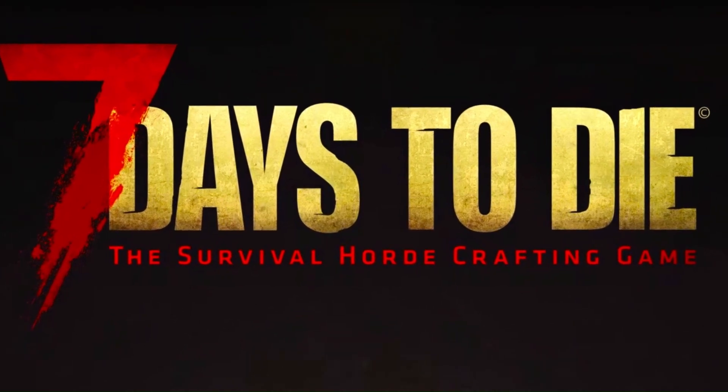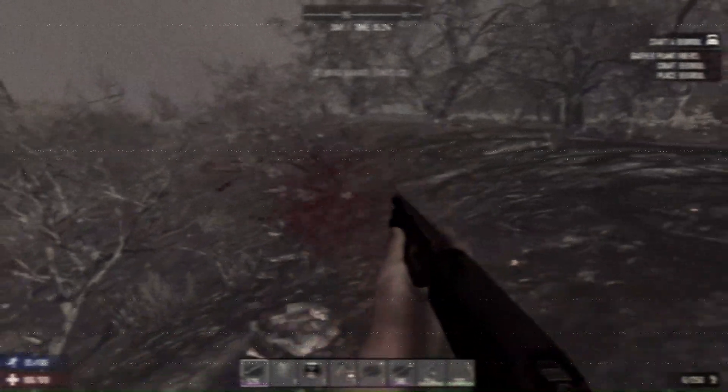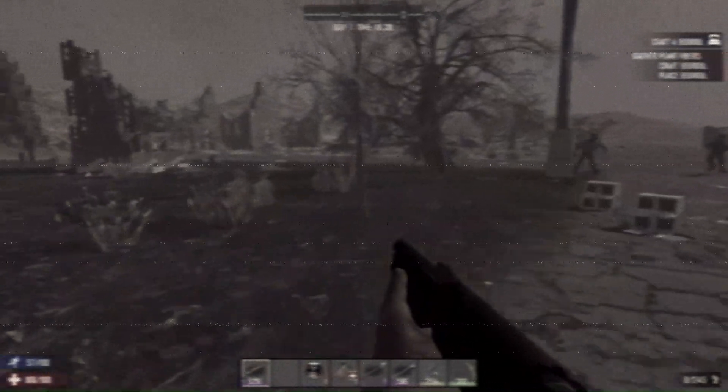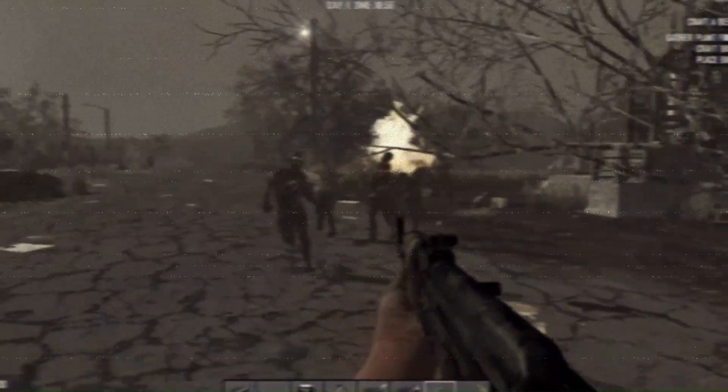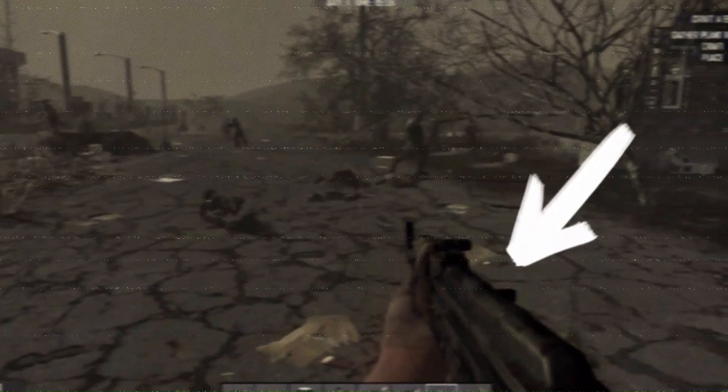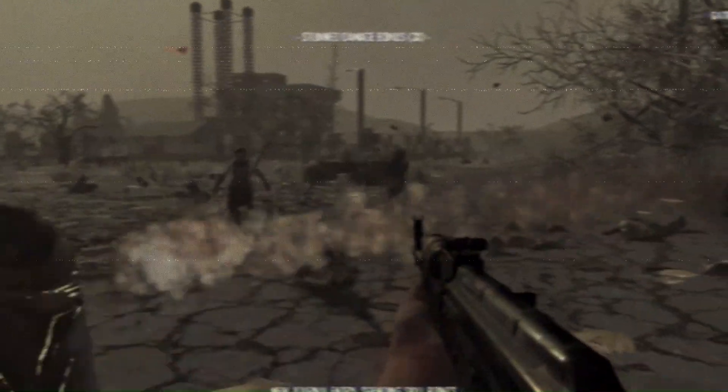Seven Days to Die is a survival horror game that usually has these three things: loot, shoot, survive. But what if we took out one of these things? How would we survive then? How would we survive this without one of these? Well, I guess you're just going to have to find out.